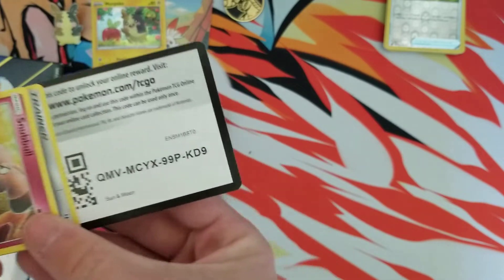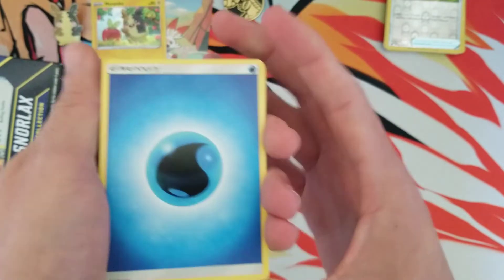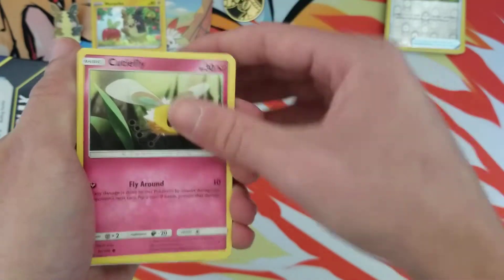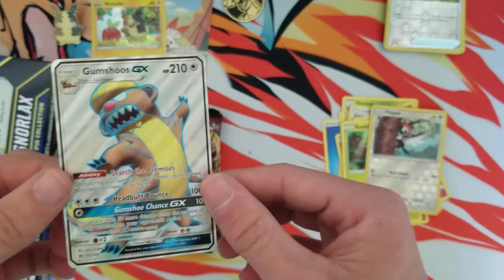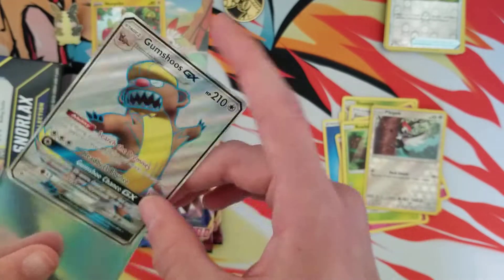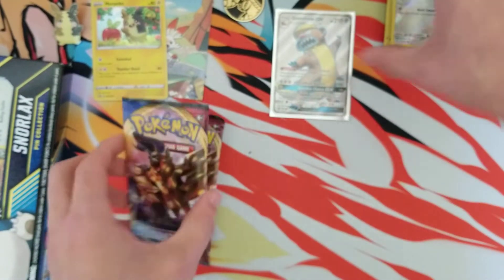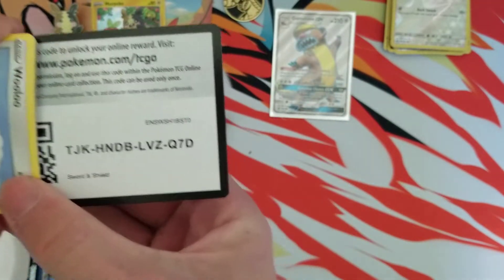There's the Sun and Moon code — good luck on those. Let's see if we can pull anything crazy out of a pack of Sun and Moon base. Makuhita, Cutiefly, Drowzee, Rowlet — a picky pack — and nice, I've never pulled this card! That is pretty awesome. Let me sleeve it up — a full art Gumshoes! Okay, that is awesome, that is awesome.